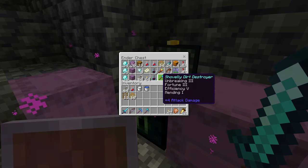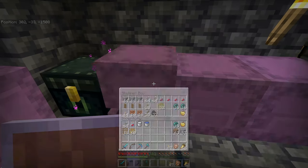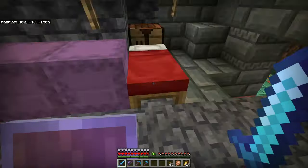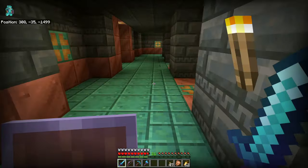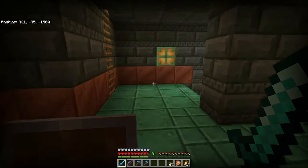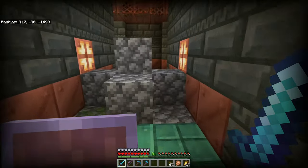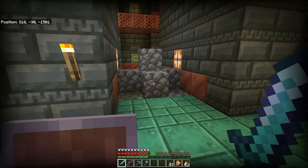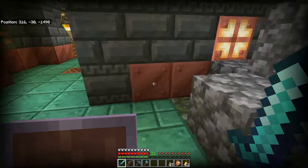I've got my ender chest here, got the bad omen ominous bottle so that I can go for the ominous trial once I've got all the normal trials sorted out. Got some bits and bobs in here — some concrete, cobblestone, and so on. I've set up a bed where my spawn is, just in case I die. This was the first level — I've been down those doors. This is where I met the first spawner just here, and I've stoned it off already. Every time I complete one, they're going to get stoned off like this. The reason being, when I do the ominous trials, I can just do one at a time and take it easy.